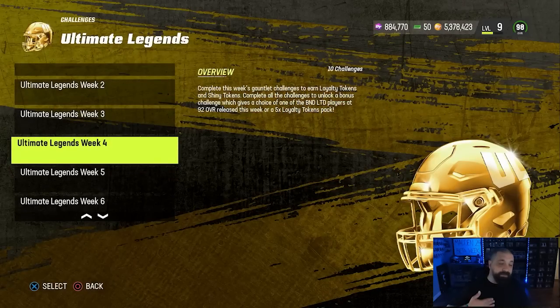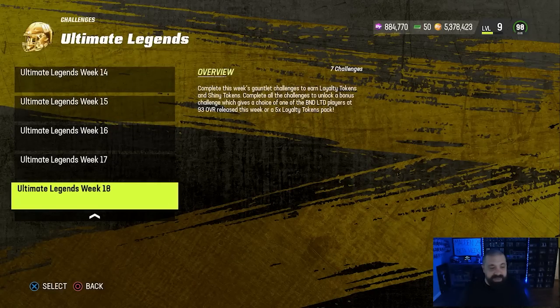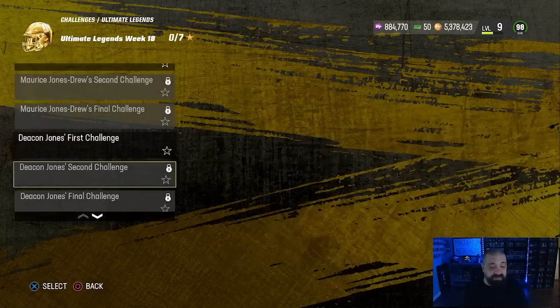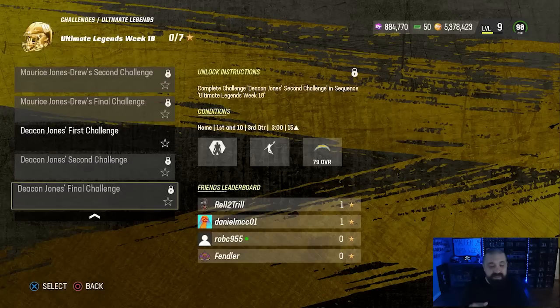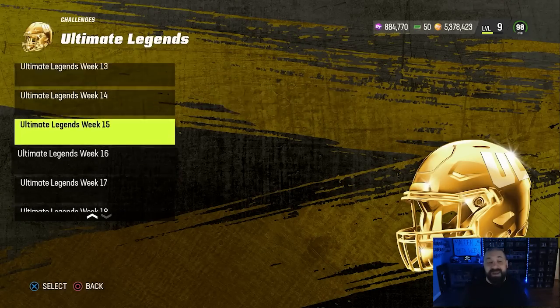Finally, the Ultimate Legend solos update each and every week. If you play through all of them you can get up to two free 99 overall non-BND Ultimate Legends. For example in week 18, each solo you beat earns you a loyalty token — you need 125 tokens to trade in for a free 99 overall Ultimate Legend. You can earn six tokens by beating the six solos, and you'll also unlock a hidden seventh solo once you beat those six. Once you beat that hidden solo you get your choice of either a 93 overall LTD version or five more tokens — take the tokens every time.